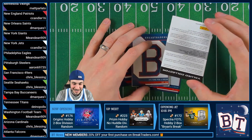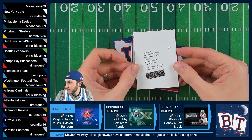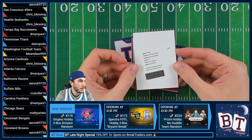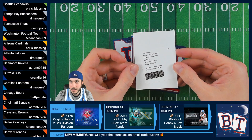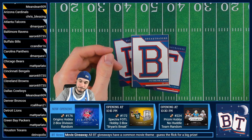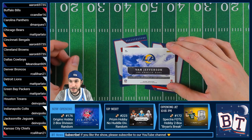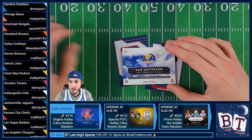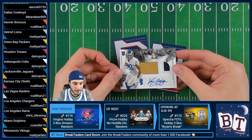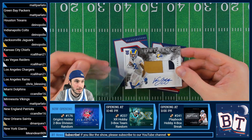Next up, we got a redemption — it is a Lynn Bowden Jr. Rookie Auto. This is the Raid, and it is Ryan. Ryan gets this one — Ryan Callahan from Callahan Auto. Last one for box number one is Van Jefferson, which means we get to see the auto. This is going to Chris. Now that is a nice patch — three color patch. Looks like we got some letter or number action there. Van Jefferson RPA.